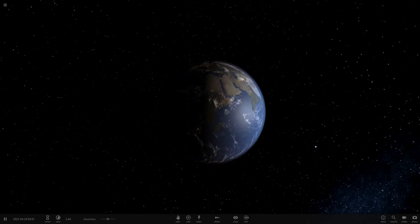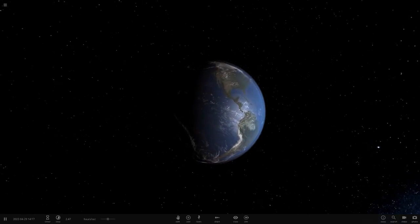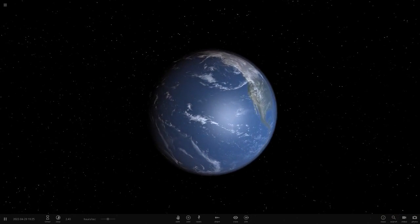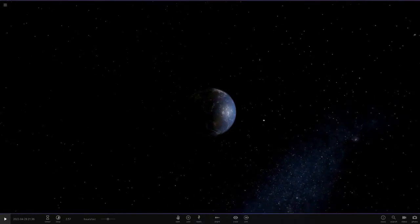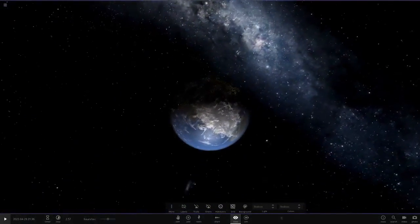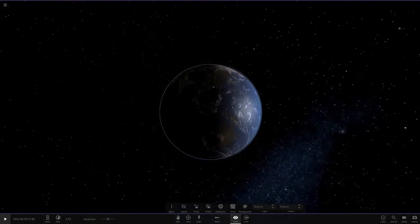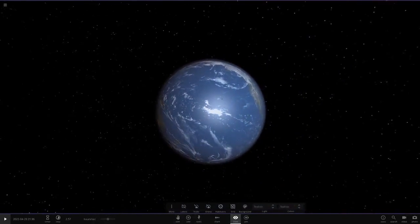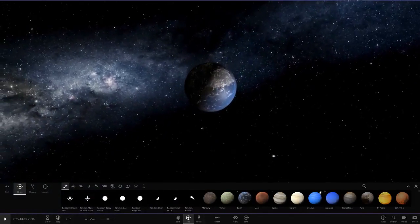Hello everyone and welcome back to another Universe Sandbox 2 video. Today we're going to be doing an insane idea commented by someone — many thanks for the idea because this is going to be absolutely insane. I've never tried this before, but what we're going to be doing is making every single moon in the solar system orbit around Earth.